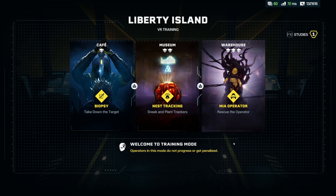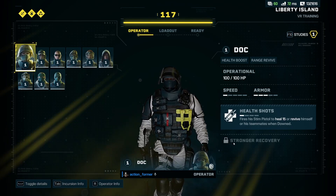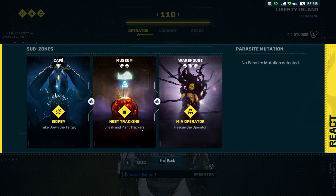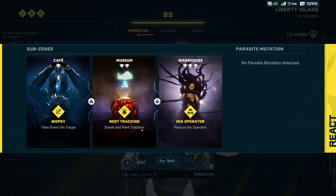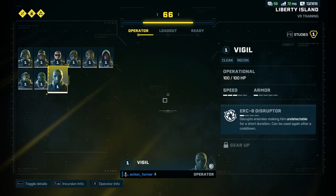Those nests will infinitely produce guys if they get activated. These nests activate if an enemy sees you — the nest will activate. But while they're not activated, they just sit there dormant. You might as well kill them while you can before you try to engage. You can also rescue an operator from here.